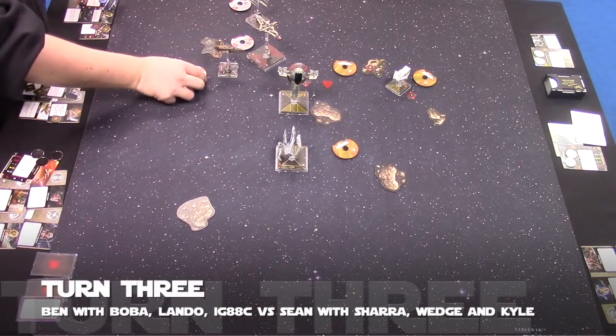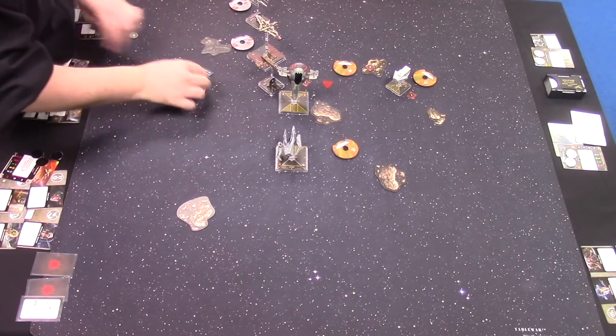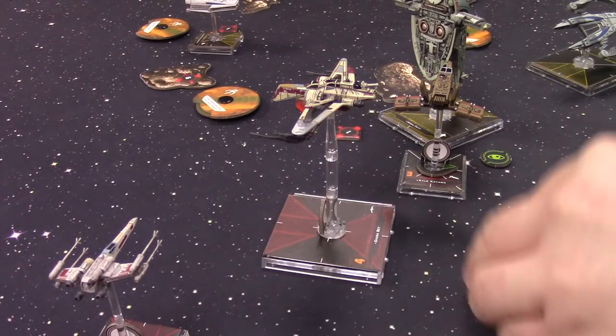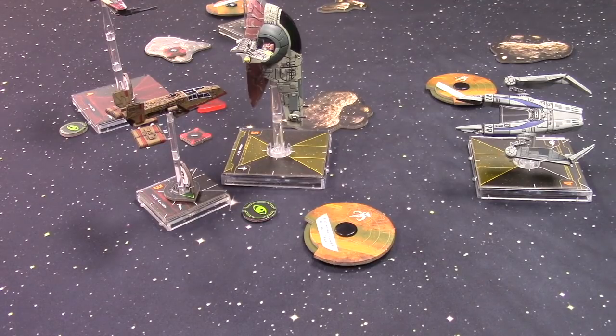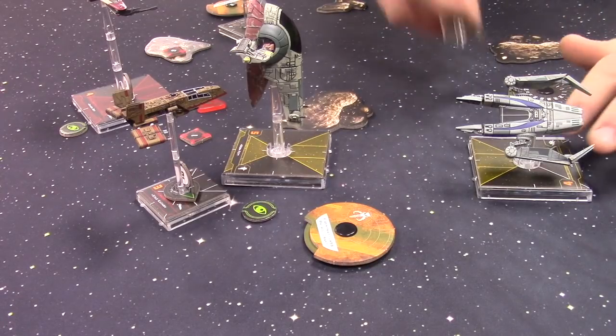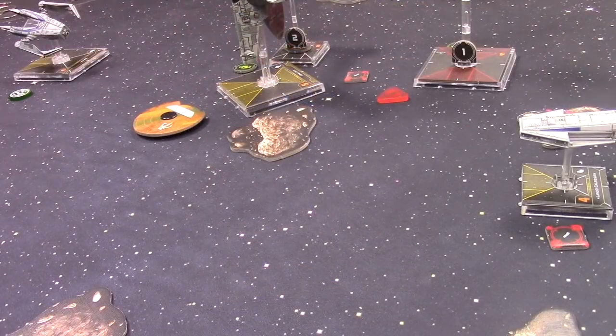This turn I think Sean's going to disengage with the Arc, maybe take Kyle with him and turn in Wedge to try and get another Proton Torpedo. Going into this turn I need to probably disengage with my IG — he's not in the best spot — and then one-four with Boba, maybe boost away if I have to, then come back round and regroup to kill that Arc. Kyle Katarn activates first on initiative three and does a one bank. Shara activates on initiative four doing a two hard turn and focuses. Sean should have really fixed that hull breach here.